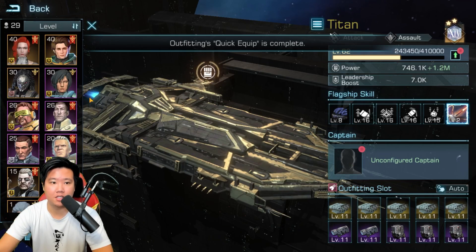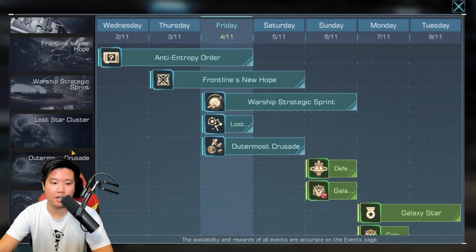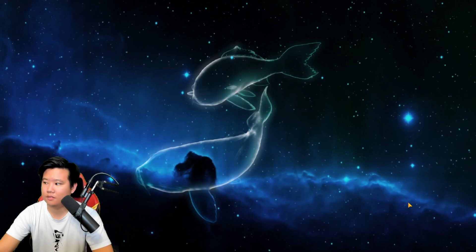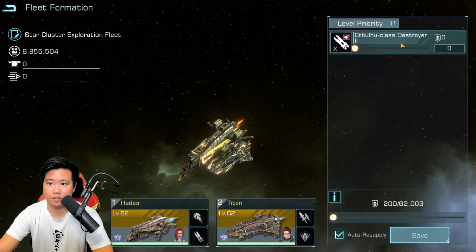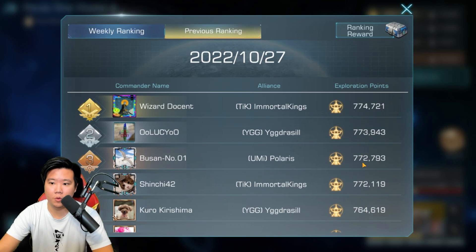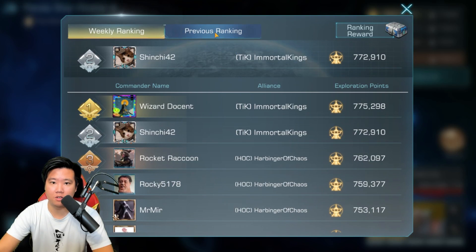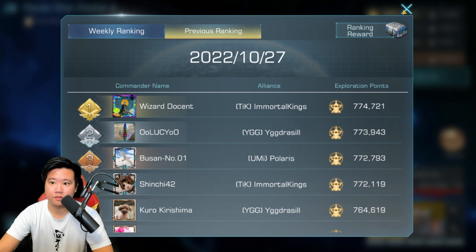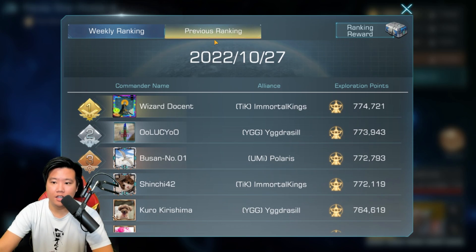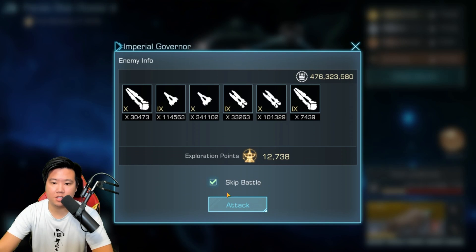I hope we can beat the personal best from last time. Going back into Lost Star Cluster — I'm being paranoid so I'll verify the gear is correct. Our previous best was 772,119. New score: 772,910 — beat my old score! I have two more attacks left. Last time Lucy got 773,943 and I got 773,676. Let's go one more time.